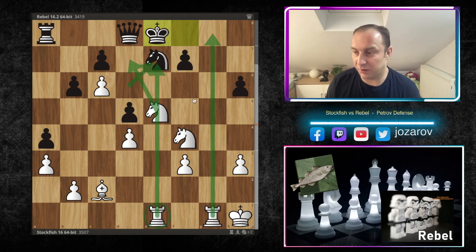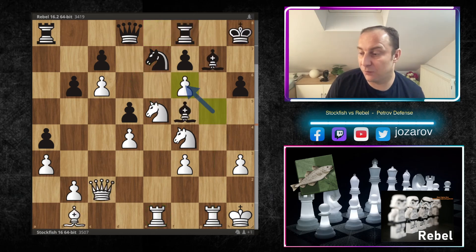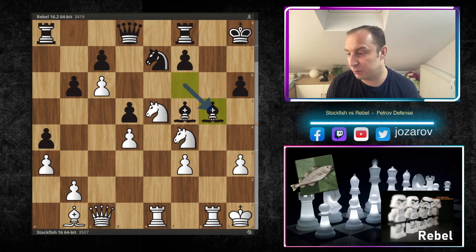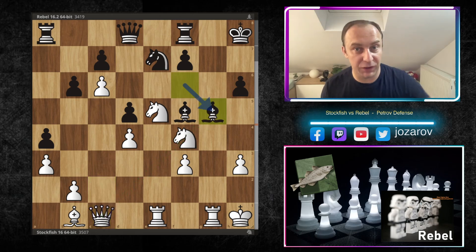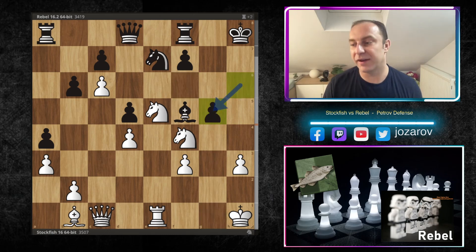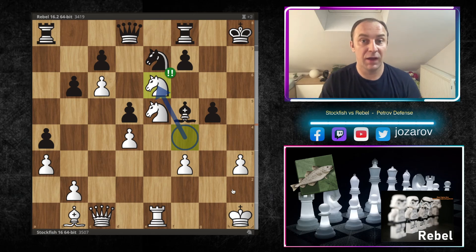The e-file is occupied, the g-file is occupied — there's no counterplay for black. So after gxf6, that's why Bxf6, Stockfish retreats with the queen but is again targeting the weak h6 pawn. After Bg5, you can guess what the fish does — Rxg5, and after hxg5, comes the last stunning move of the game. Rebel even resigned: Ne6 was the toughest move, and believe it or not, black resigned.